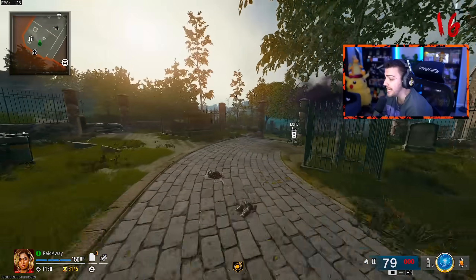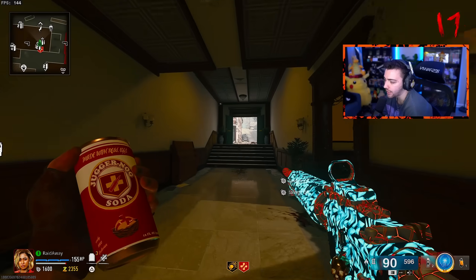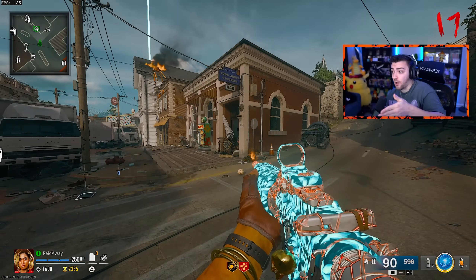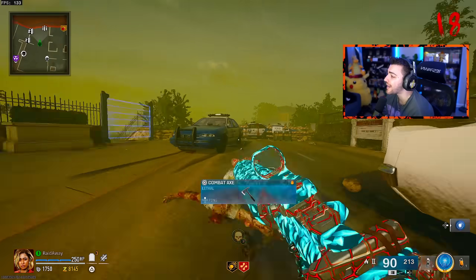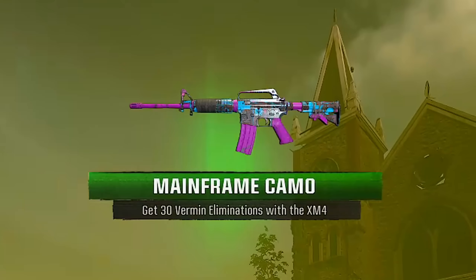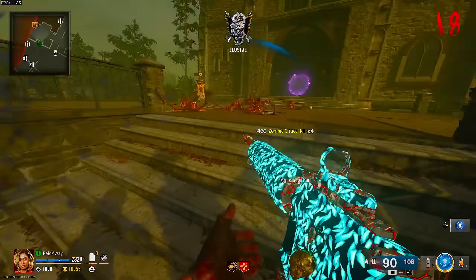Level 3 armor vest — we need that. I'm just gonna go ahead and buy Jug while we're here. Also, if you guys have played Black Ops 6 Zombies, which map do you like better — Liberty Falls or Terminus? Perfect — we got a Vermin round. This is what we need for the special camo as well. We did it, let's go! So we just completed and finished the Vermin camo challenge.